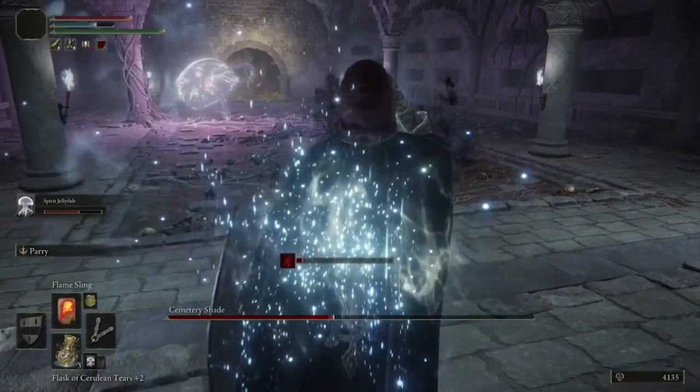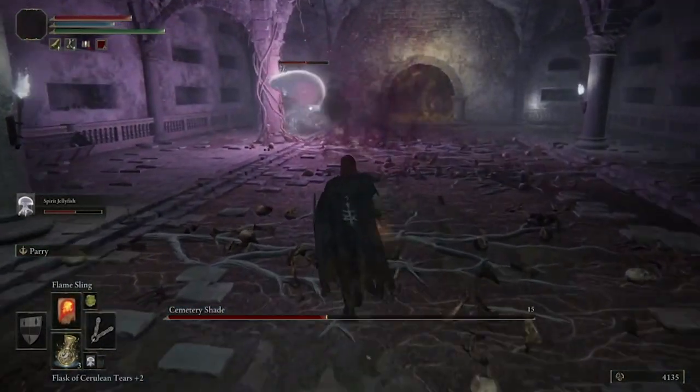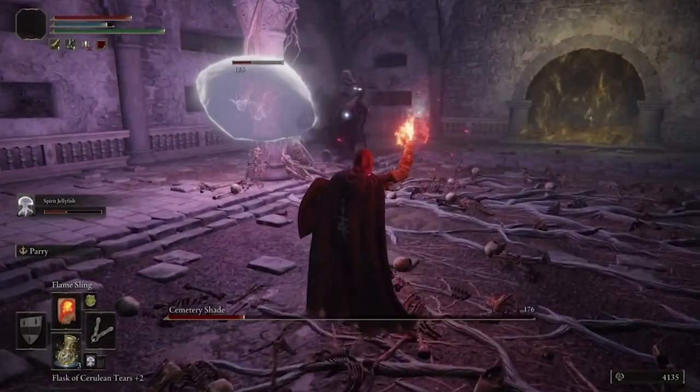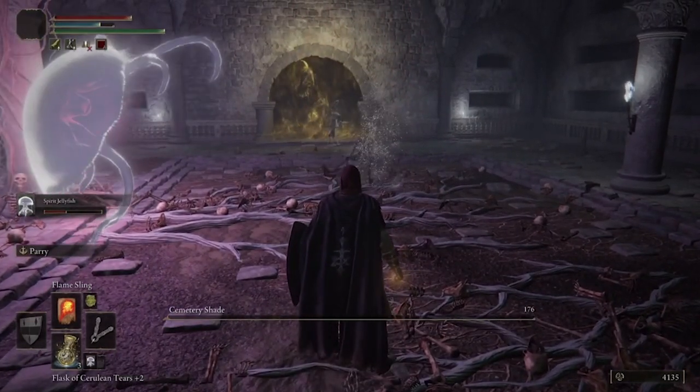You can also do a melee strategy — most any weapon really. Just simply wait for him to go toward the jellyfish. He's very weak to fire, and I think you'll have him defeated in no time.